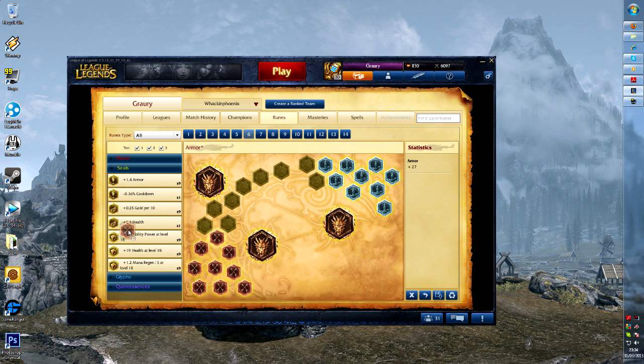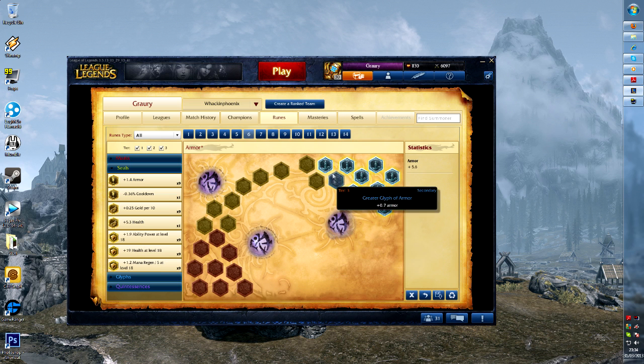This is useful because instead of deleting an entire rune book, you can just get rid of all your quints and all of your marks. Instead of dragging — as you can see in this video — you can just right-click and they instantly disappear. It saves so much time, and if you didn't know it, now you do.